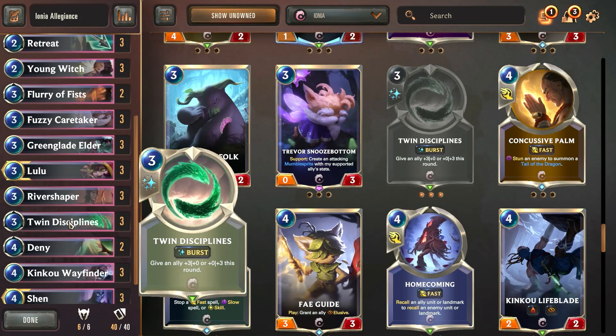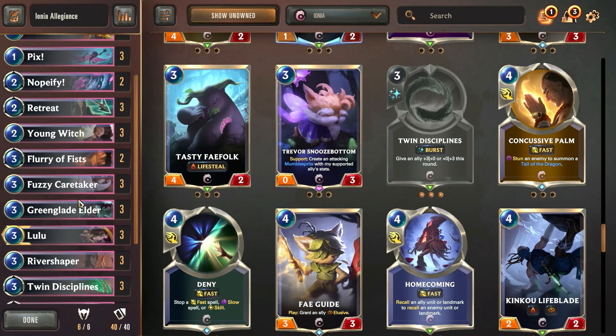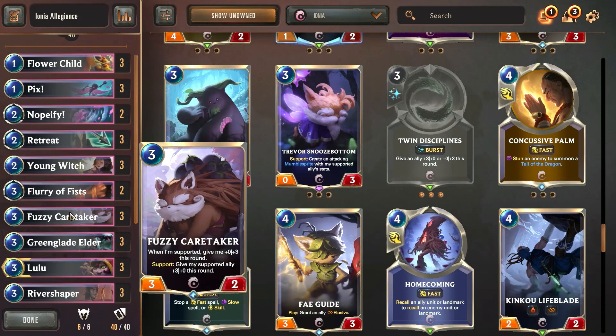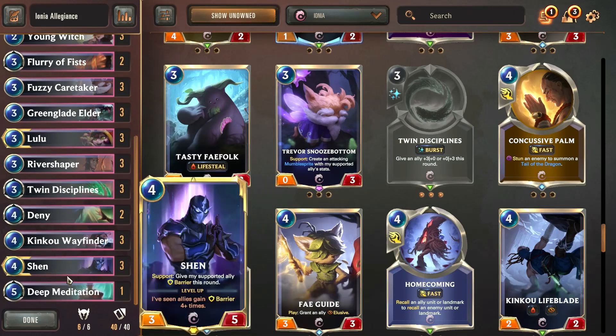We may switch River Shaper out — we've had some decent success so we may keep him in. We also have Shin at the bottom, and one Deep Meditation to pull spells we need like Retreat, Notify, and Deny if we absolutely need them in a matchup. Deep Meditation is a tutor for that specifically and we're willing to pay the five mana for it to get those cards in hand. You'll notice we don't really have any support cards for Shin in terms of giving barriers, so we're not focusing on using Shin as a champion.